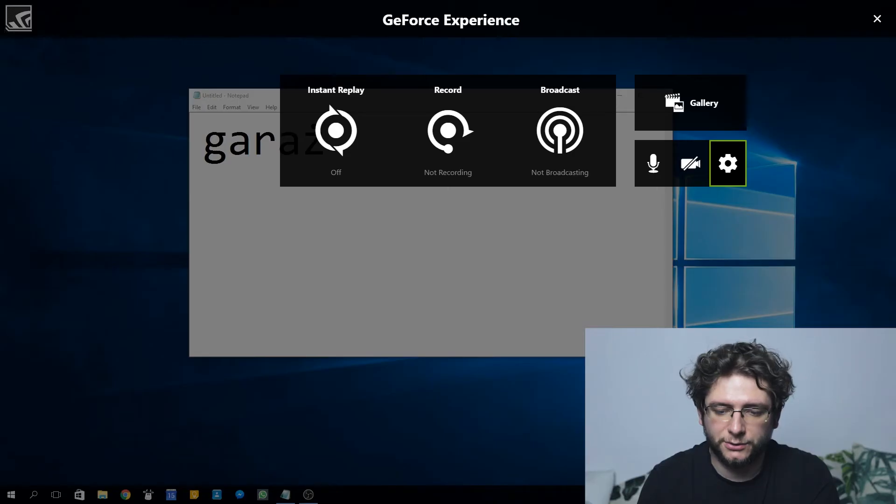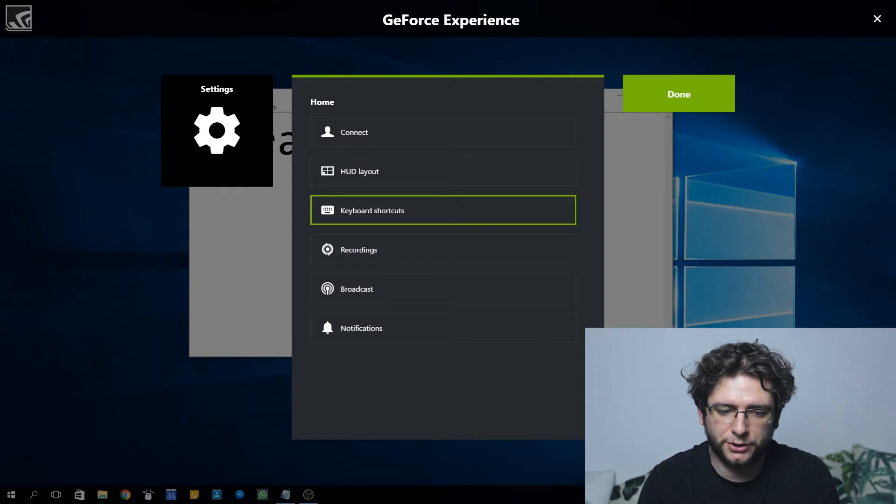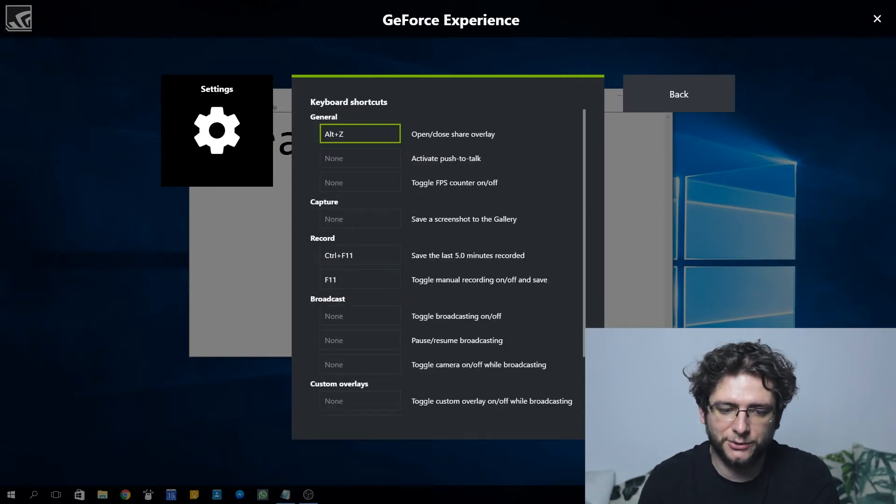But now I have very good news for all of you Polish people out there — you can actually remap the key. So you go into settings, keyboard shortcuts, and now you can actually click on the button and remap it to anything you prefer. For me I actually use CTRL+F12, which is a key combo that I'm not gonna hit by mistake, but if I want to bring it up, it's easy to remember.